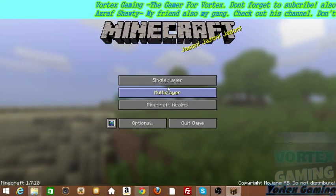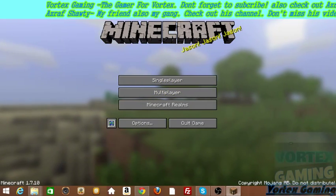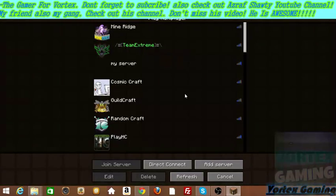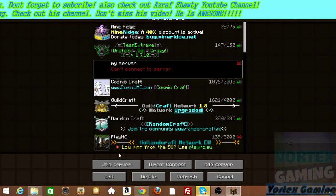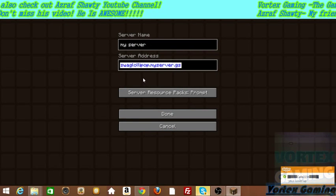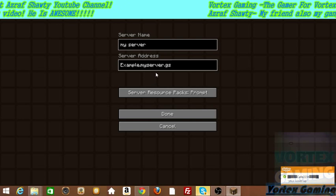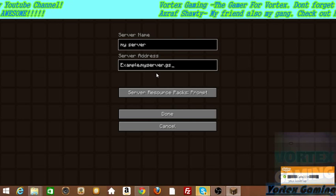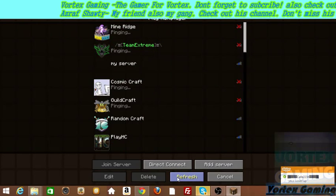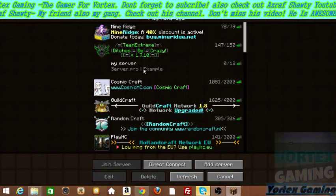Copy your server address and go to Minecraft multiplayer. In Minecraft multiplayer, add the server. It's version 1.7.10. Edit this one and enter your server address — for example, 'myserver.serv.nu'. Done. Refresh it.